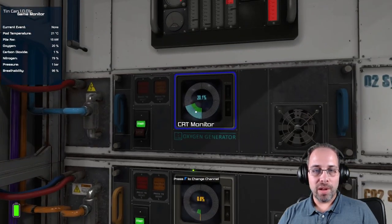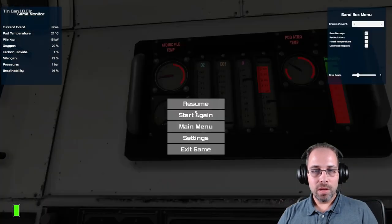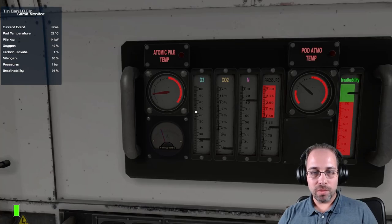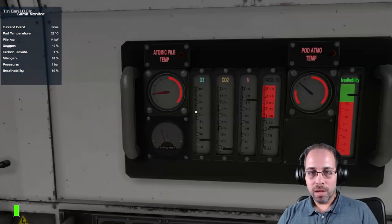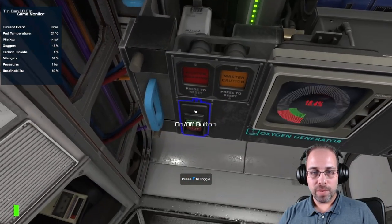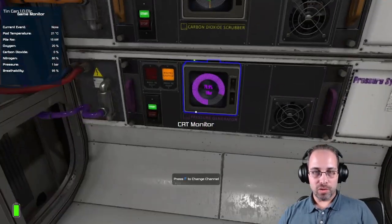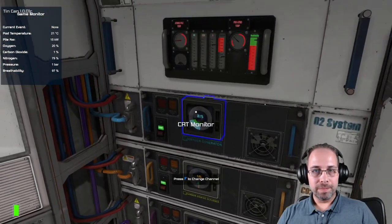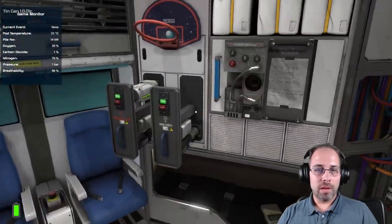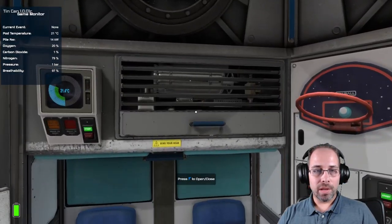You can just let it sit for a while — it might balance itself out. If it doesn't, just turn off the oxygen and let the oxygen drop a little bit underneath 20%. Once you're below 20%, turn it back on, and eventually it'll come back up to 20% and all your values will be back to normal. You'll be in a situation where you're good and don't need to worry about pressure anymore. That's the whole thing — handling it perfectly without having to repair anything.